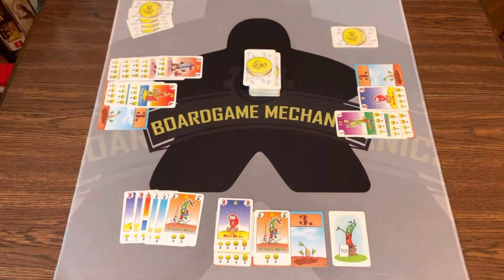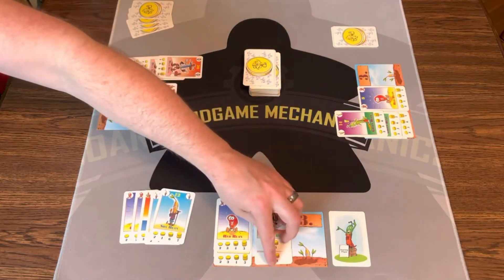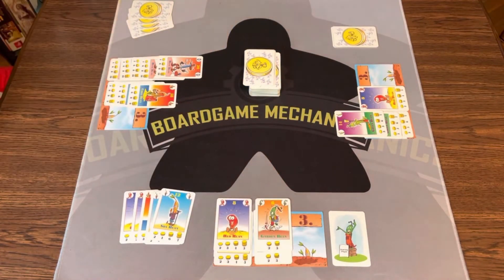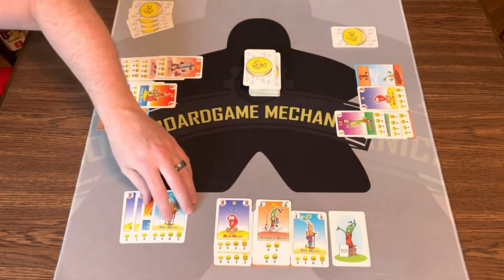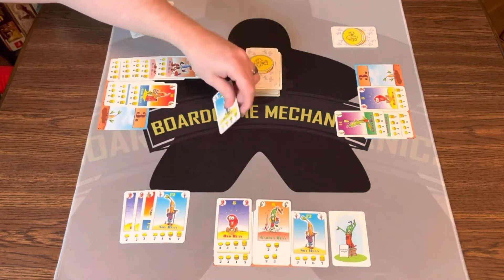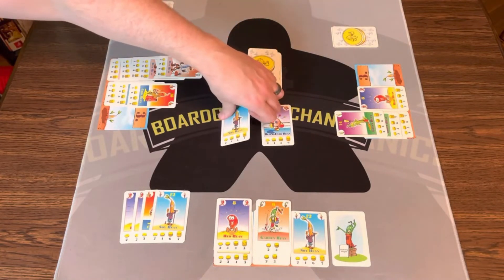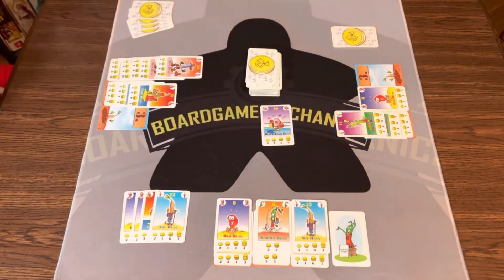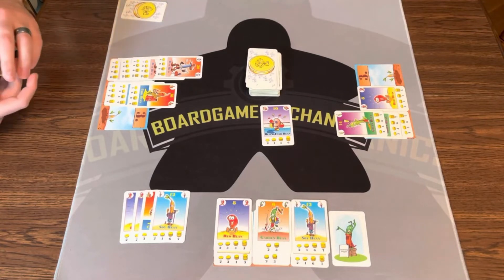Now back to me. I have to plant this one — the garden bean. And I may plant the soybean, which yeah, I'll do that. I'll plant the soybean because I can harvest, and we'll get to harvesting in a minute because that's important. Then we'll flip: soy and a black-eyed bean. I'm going to keep the soybean and plant it in my field. We'll see if anybody wants to make a trade for a black-eyed bean. No. So I'm going to be stuck with the black-eyed bean, but that's fine.